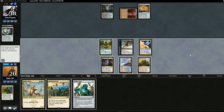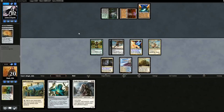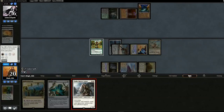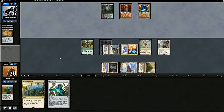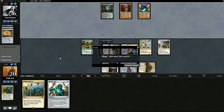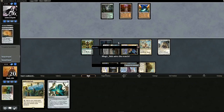Expedition Map. Back on our turn, drop in Mantis Rider, swing for six, and pass back. Expedition Map again. Pass back to us — we pull Thalia. Swing at these guys again, opponent is at six. We'll drop in Thalia to make sure they don't do anything, or at least put them in a tougher spot when they get a land. We get the win. The Kite Sail Freebooter worked pretty well. They didn't have much removal but I think the card works well in the deck. Pretty good first match.